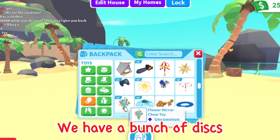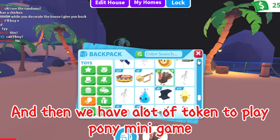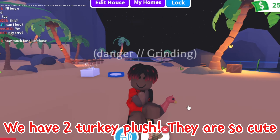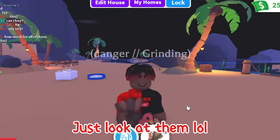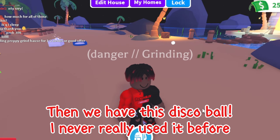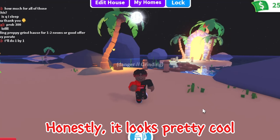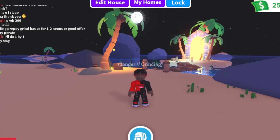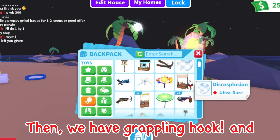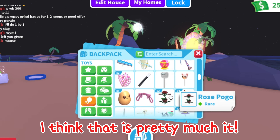We have a bunch of discs, and then we have a lot of tokens to play the Pony mini game. We have two turkey plushes — they are so cute. Then we have this disco ball; I never really used it before, let's use this today. Honestly it looks pretty cool. Then we have a grappling hook and some other random things. I think that is pretty much it.